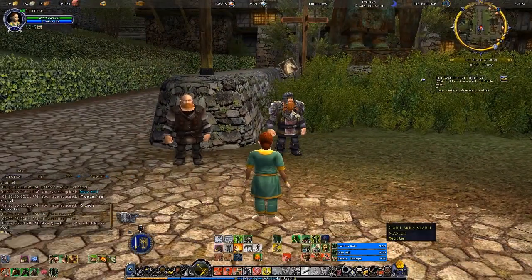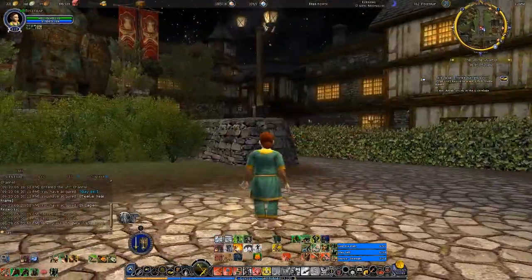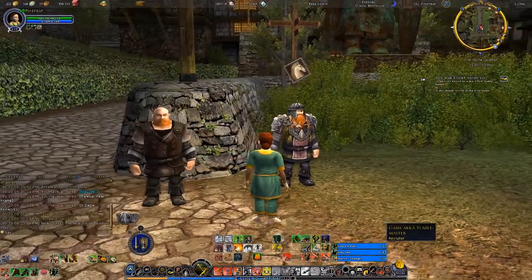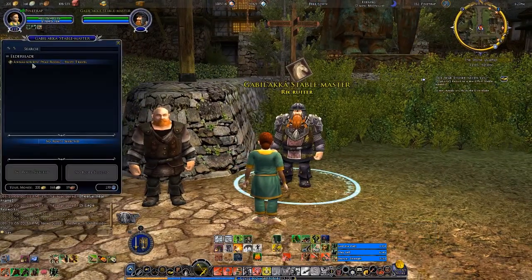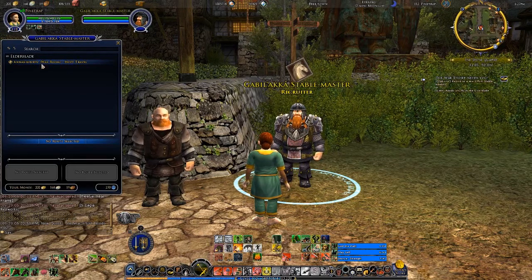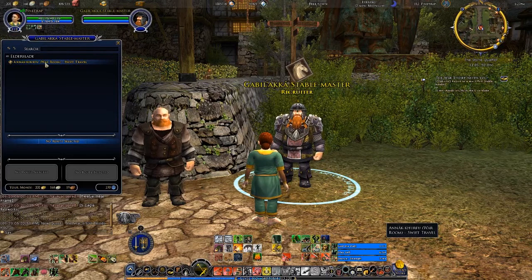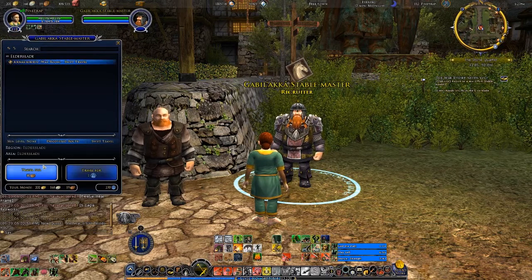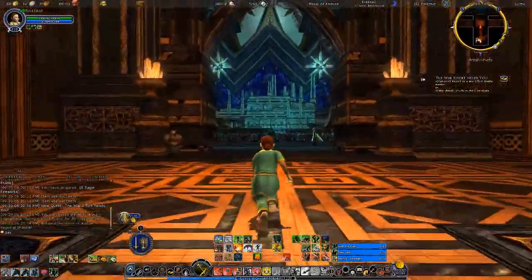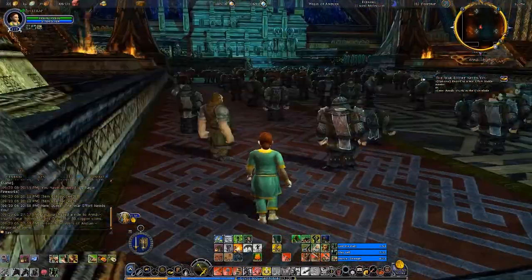Here we go — our Gablezaka Stable Master Recruiter. And I think there is a small Dwarf community nearby around here somewhere. Let's talk to him. He gives us swift travel to the war room in Anach — however you pronounce that. And here we are into the place where we were yesterday with my Warden.